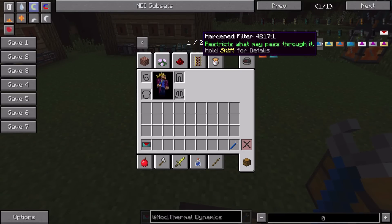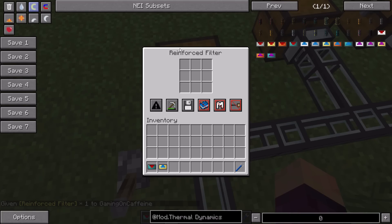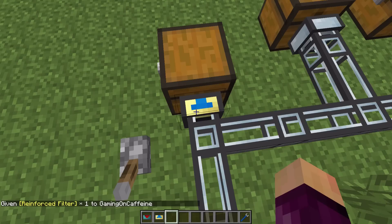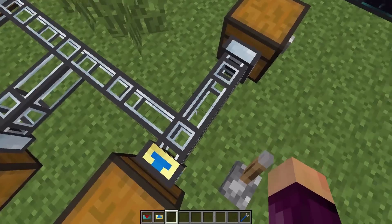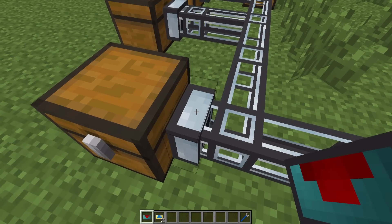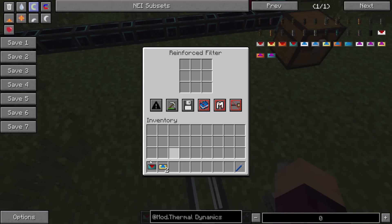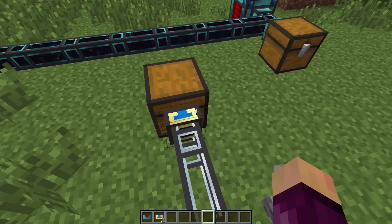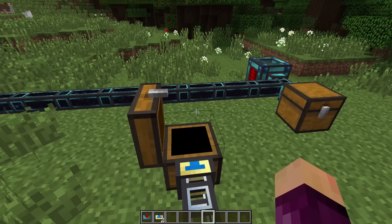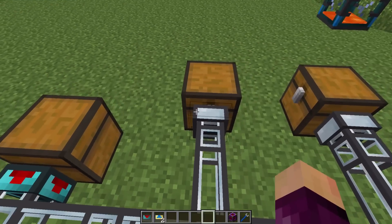The filter attachment simply filters what items are allowed in or out of a chest. For example, with a resonant servo pulling items and a reinforced filter on a chest, you can blacklist the crescent hammer so that any crescent hammer pulled will not go to that chest. Instead it will route around and go to the next nearest available inventory in the system.